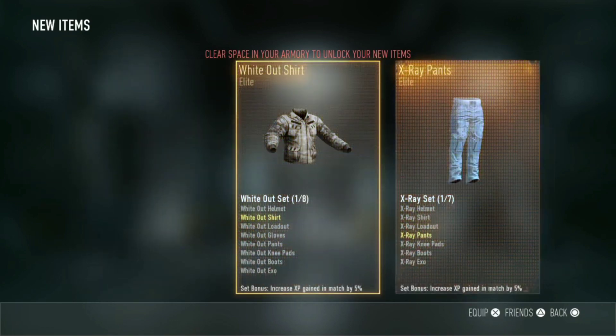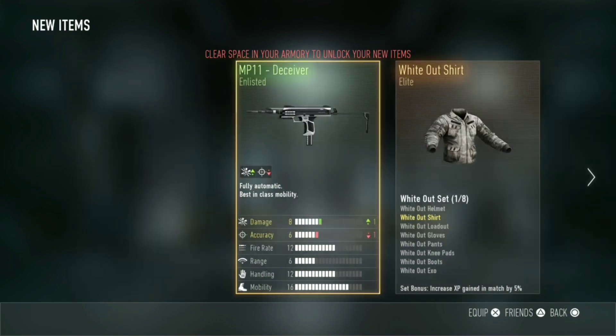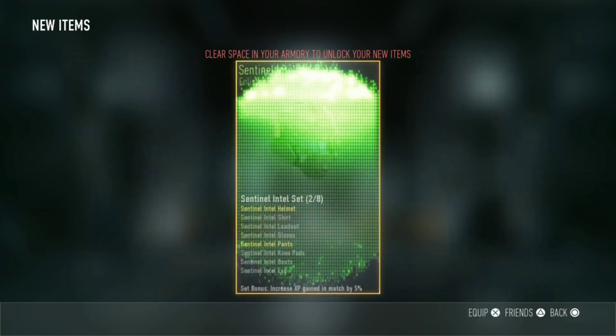We need some Elite. Another Double Elite — MP11, pretty good, Plus 1 damage, X-Ray Pants. We need some Elite guns right here guys, Elite Weapons.